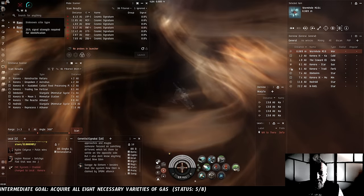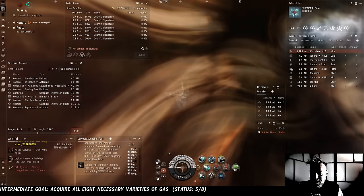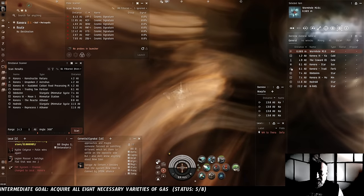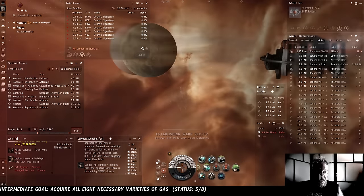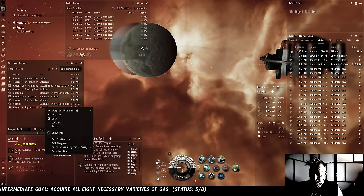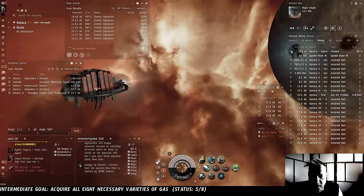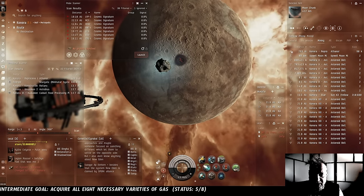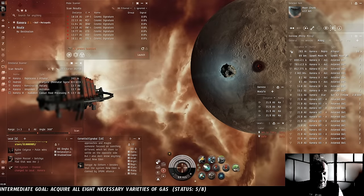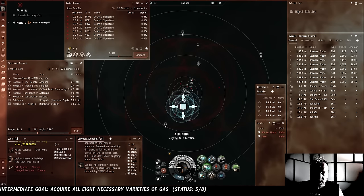I notice immediately on D-scan two Athenors, which means potentially Moongoo. Let's go find out. No asteroids at this Athenor - it's not even tractoring in a moon chunk, which is rare. The other one is in the process of tractoring in a moon chunk, still 400 kilometers away. Our wormhole will be long gone by the time this gets into asteroid field blast range, so we're not adding these Thera-connection Athenors to our spreadsheet. We're just going to peek at them and see if they've got a field ready to go. But we will scan the system - we're here looking for gas.